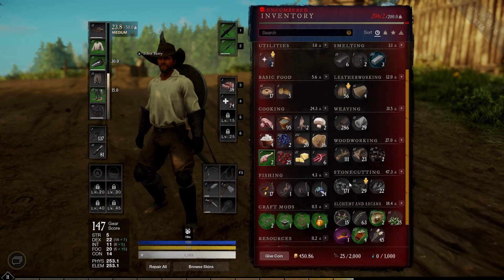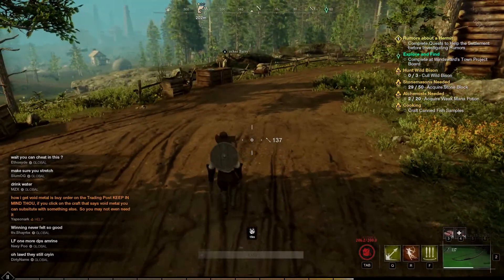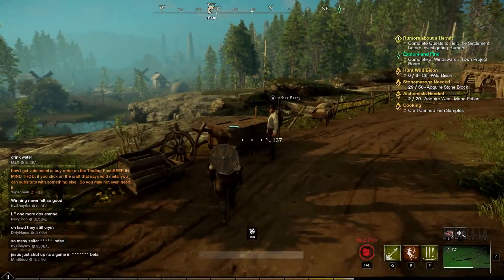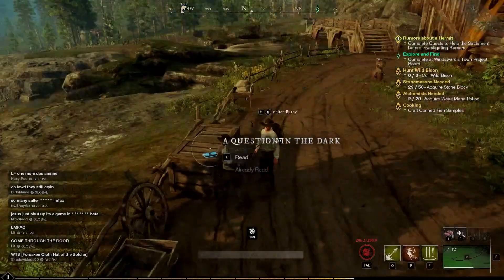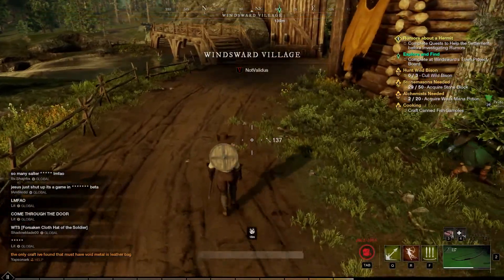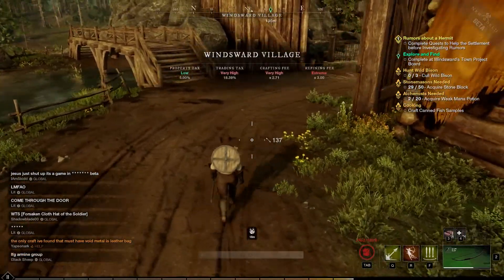Being encumbered sucks. At this point in the game I start realizing I need bags, and I need to put away stuff I'm not using into storage. You don't want to be constantly getting encumbered — it's not fun to walk slow.